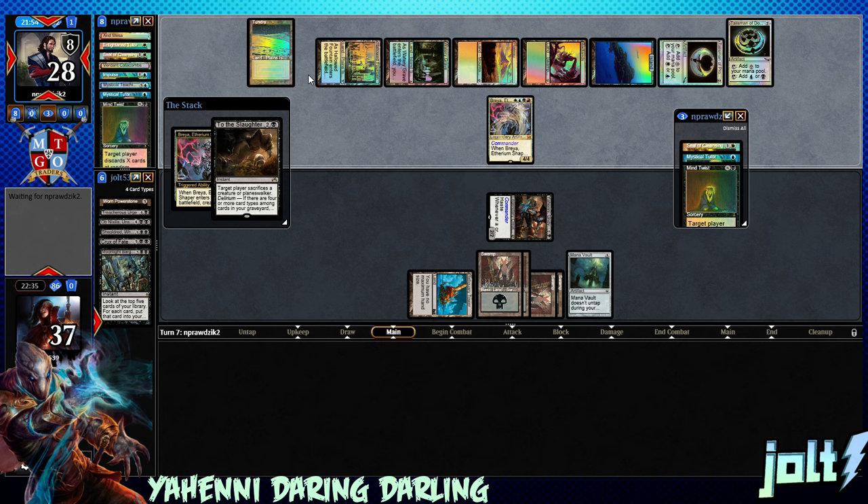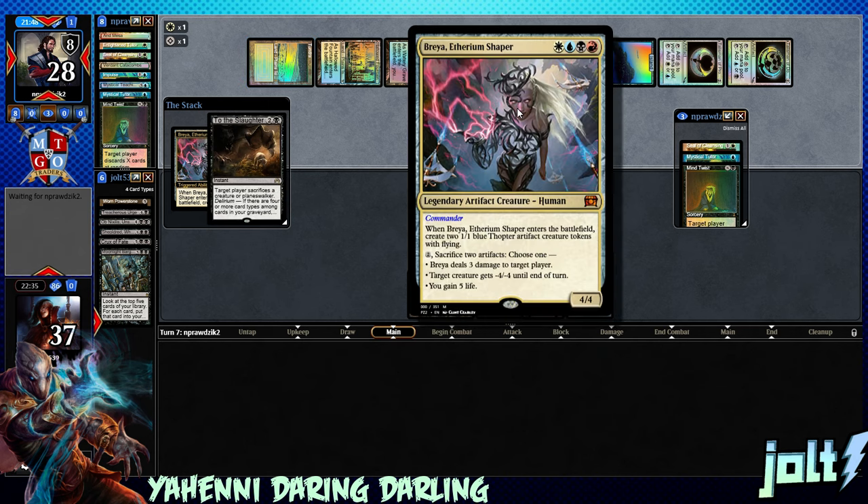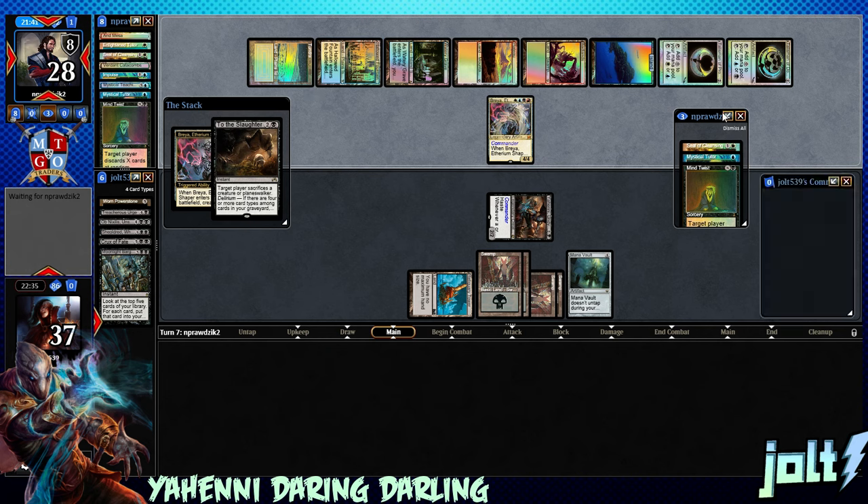Let's go ahead and fire this Call to the Slaughter off — take care of Brea and just have those two Thopters up if they want to go for that. Target player sacrifices a creature — let's go ahead and get her out of here. Mind twisted, send Brea to the slaughter. They may have a counterspell but at least we'll take care of Brea. Our opponent can't activate Brea, deal three damage or anything like that to Yahini — Yahini's just sitting at it too. But we have enough mana to recast Yahini.